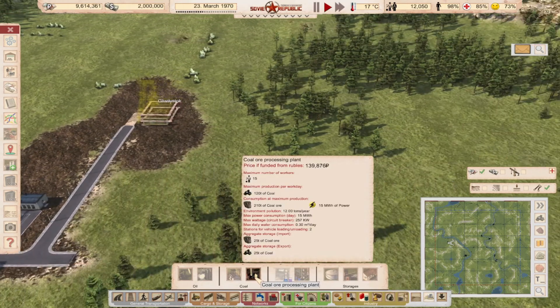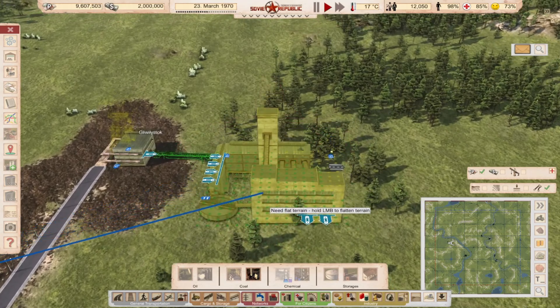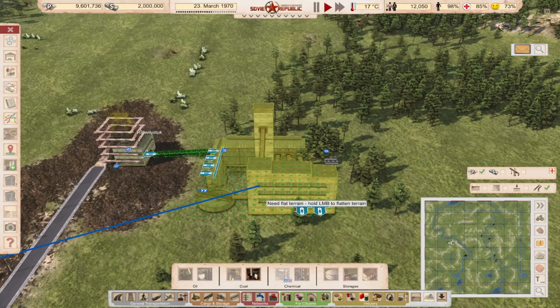So let's place a processing plant somewhere around here. As you can see it automatically connects using conveyors. You can connect these buildings with conveyors, cable cars, or dumpers to transport the coal ore. I wouldn't recommend using dumpers because they are inefficient and also slow, so I would advise you to use conveyors.